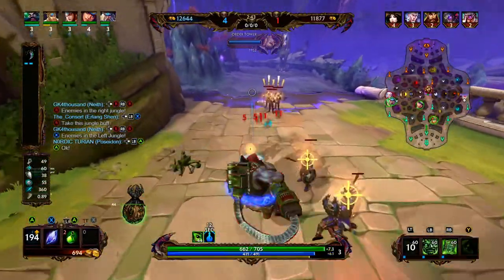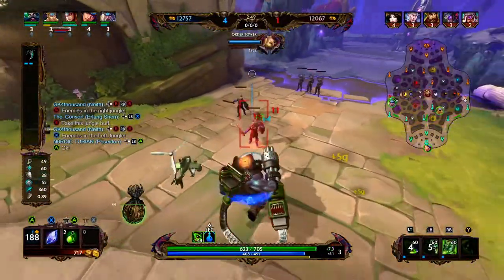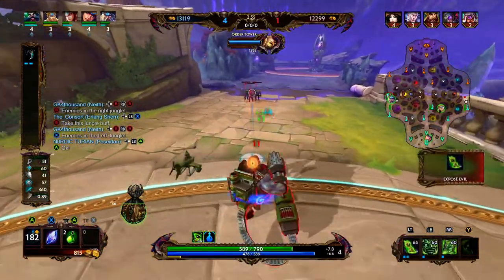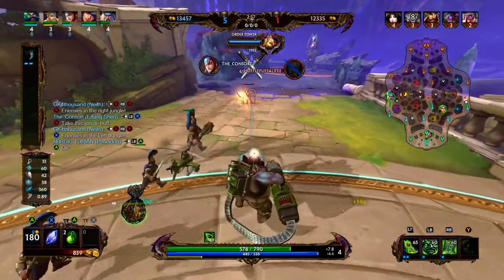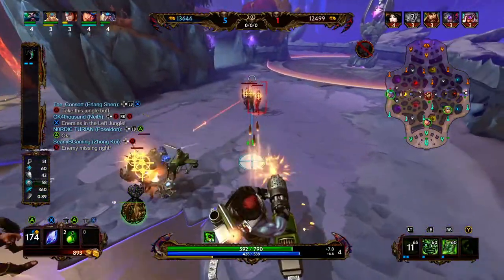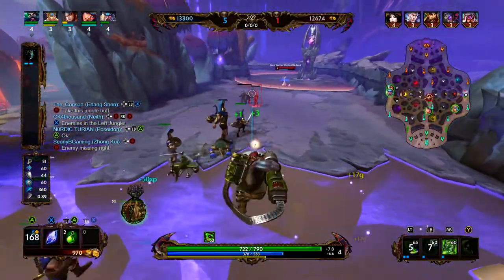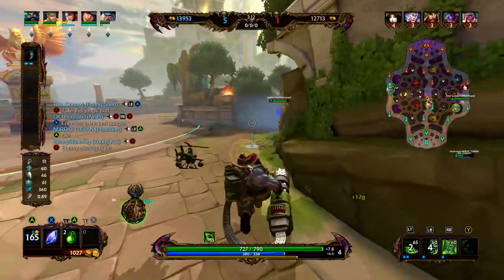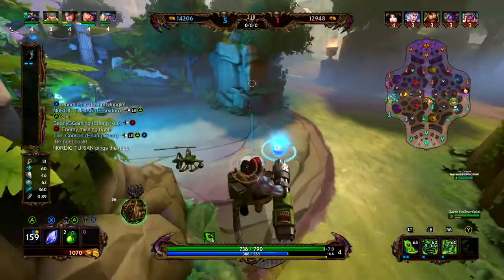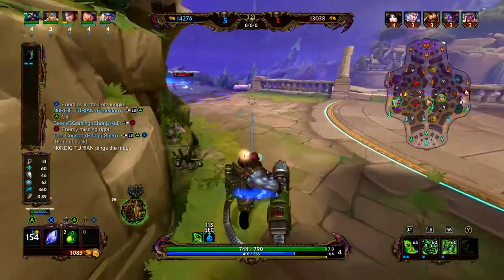We only missed one minion in that wave, so Chang'e will be a little bit ahead. Zong Kui has a very strange basic attack — he shoots out of his gun, and on this skin there's a little helicopter, and the basic attack also comes out of the helicopter. So he shoots two basic attacks, but it doesn't mean he's doing double damage; he just has a very weird basic attack. We see Kukulan is on our blue, so we make our way over, pick that up, and get the XP for the big minion.